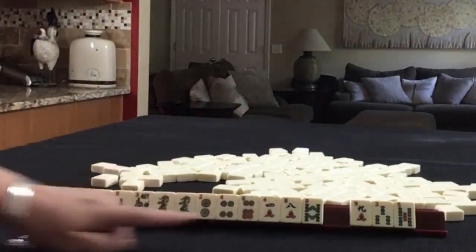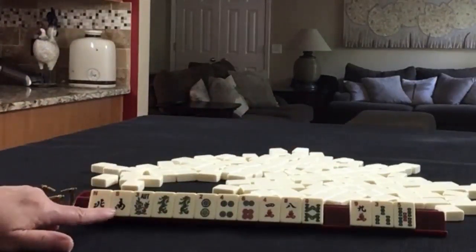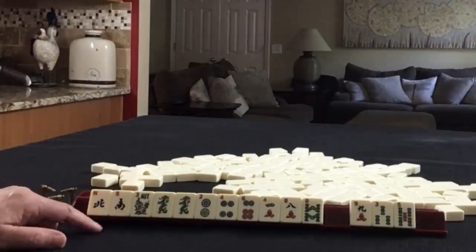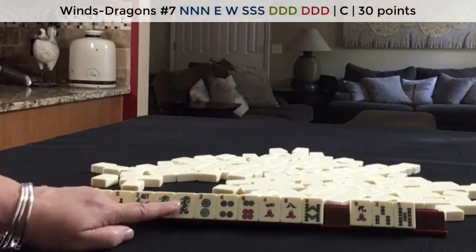And then see what comes in with winds and dragons and pass those first. So probably 2, 4, 6, 8 with a potential for winds and dragons. There's also that concealed hand with news and then 2 pungs of dragons.